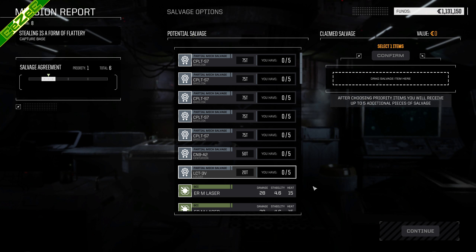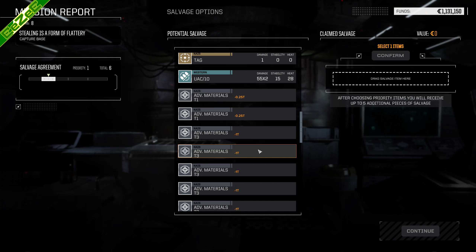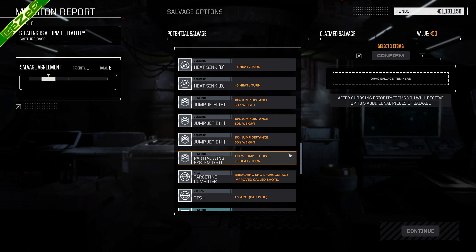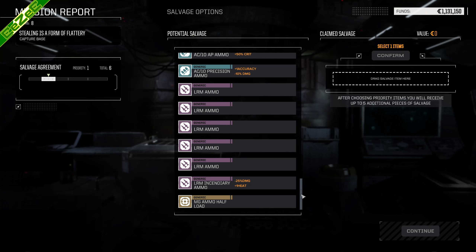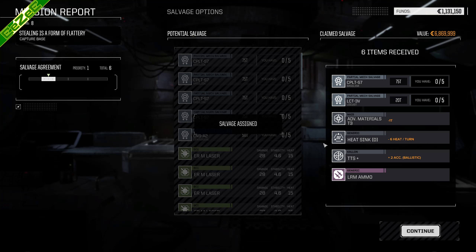All right, let's have a look. This almost makes me want to cry. Almost. Let's see what we get. A lot of tier three. I think they have a partial wing system. Targeting computer - that's also nice. We're going to go with one of these. We do actually get a part for the Basilisk - that's pretty nice. Heat sink. Double heat sink actually. TTS plus. Not too shabby.